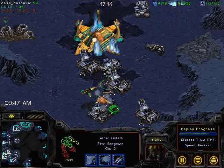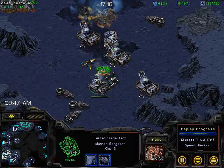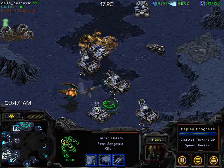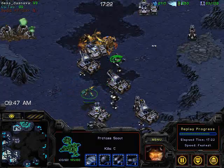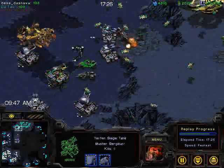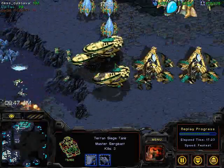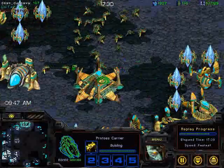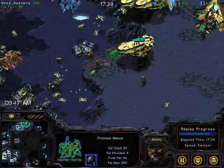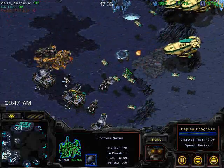Problem number one: he went out with scouts and arbiters, so the Terran player has already started building Goliaths, which is going to make the carrier push even harder. Problem number two is that if this push doesn't work, he has just run out of all his money. The Protoss player is in a really bad spot right now.